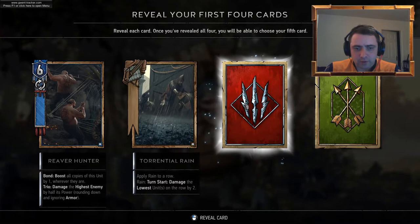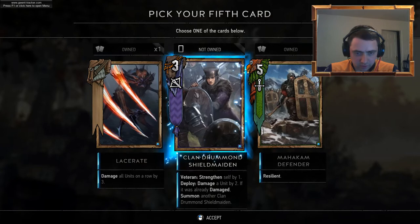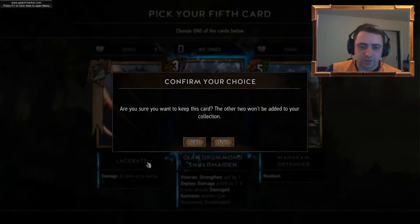Reaver Hunter. Gryphon. Blue Mountain Commando. We've got three of those already. Strengthen self by one, damage unit by two, if it was already done — yes, I like the Shield Maiden. We need to get all of them though.